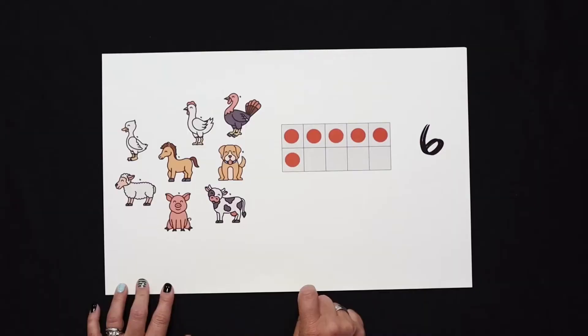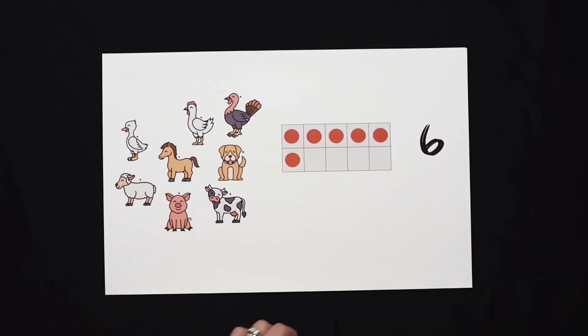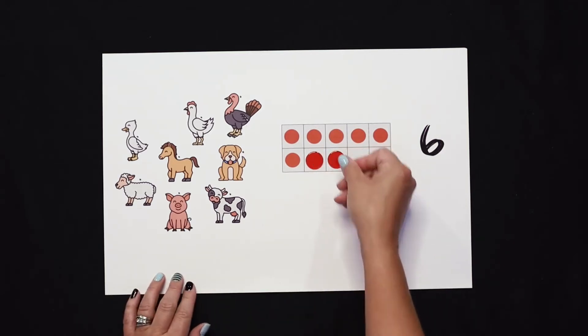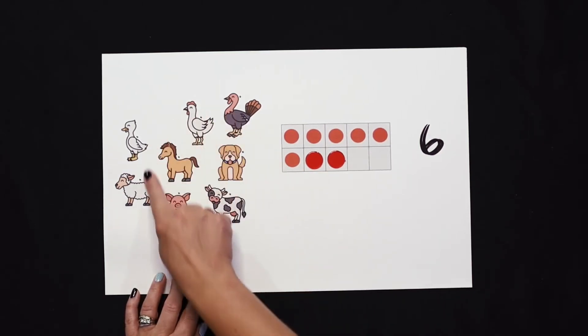But wait a minute — there were eight animals. Does that match? If we had eight animals, how many dots should be in the 10 frame? That's right, there should be eight. I think our friend Josiah was onto something. So here we already have six built. Let's see if we can add two more dots. Seven, eight. Now it shows eight, just like our group of eight animals.